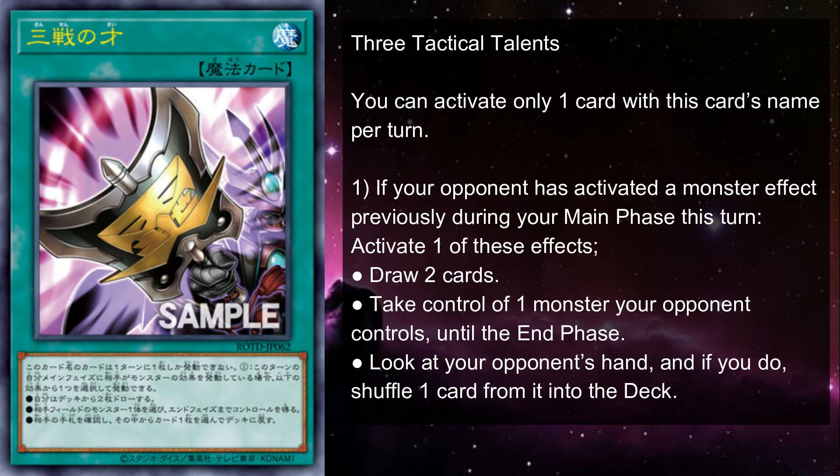Three Tactical Talents is a normal spell that you can only activate one copy of per turn. When it resolves, you can do either one of three things: draw two cards, take control of an opponent's monster until the end phase, or you get to take a look at your opponent's hand.